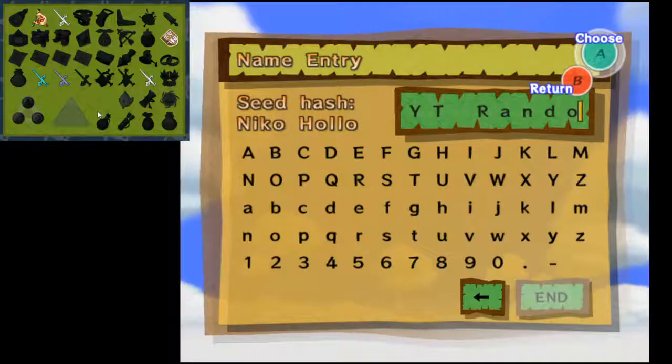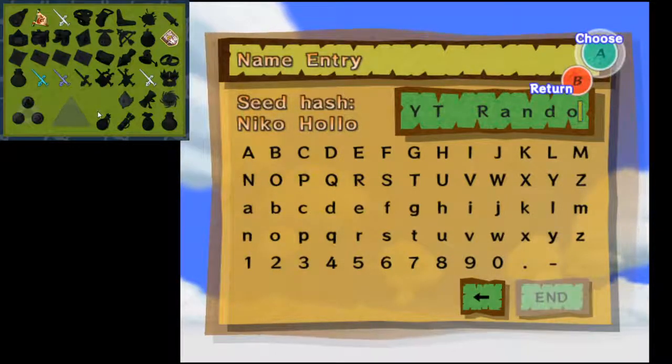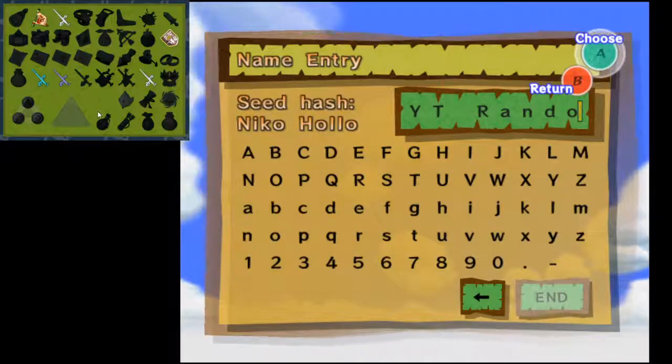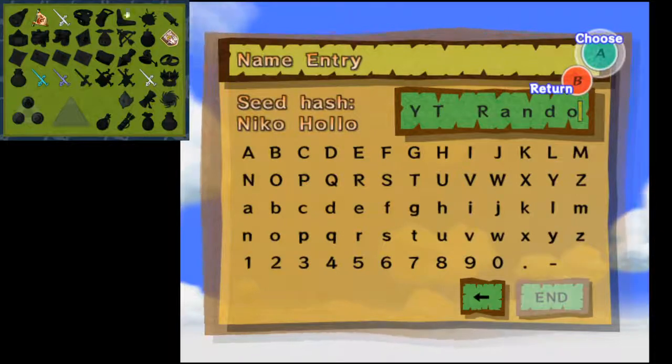Key lunacy is also turned on, so keys, maps, and compasses are somewhere random in the game. They are not randomized inside the dungeon - they are randomized anywhere. So I could go find the compass to Tower of the Gods inside the chest under grandma's house. It is completely random, it is heavily randomized, though it is not max settings.